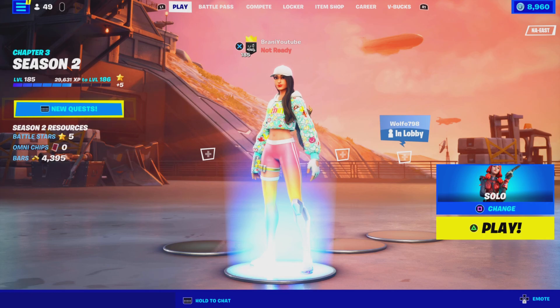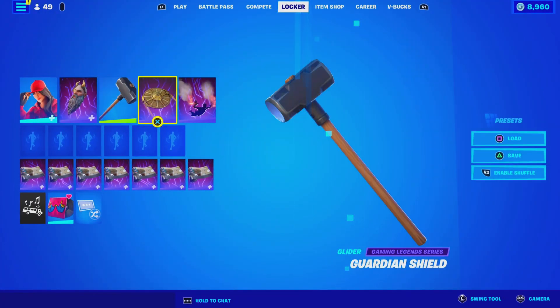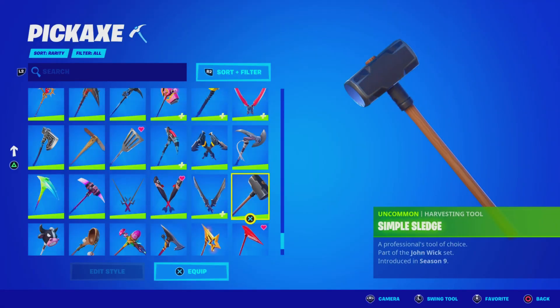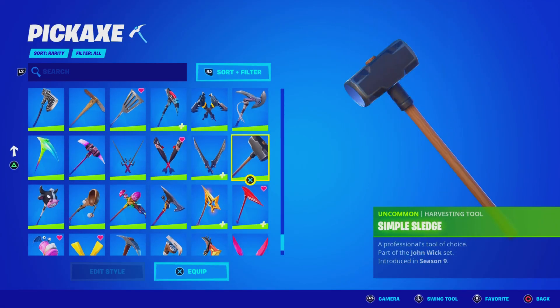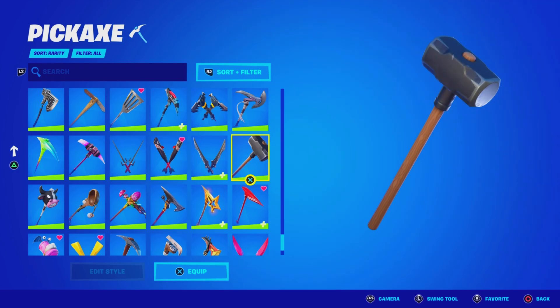And yes guys, this is real, this is not fake — you guys can earn yourself a free pickaxe. It was posted on the news tab, but I don't know why I have no news tab in my game right now. This pickaxe literally looks like the Simple Sledge Pickaxe from the John Wick set back from Chapter 1 Season 9 — it's literally the same thing, except the new one has a design over it. So this is the same exact pickaxe model that you guys see.